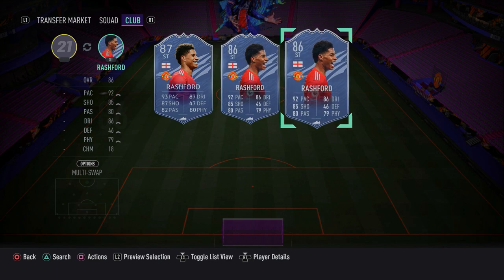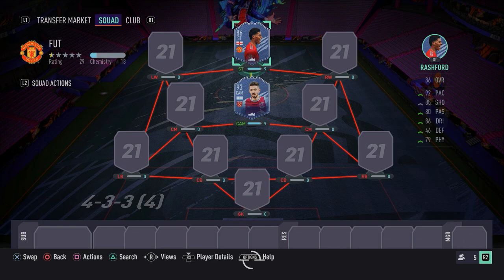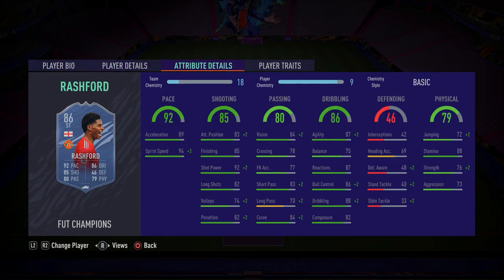If you were lucky enough to afford this card near around the time it was first released, you'll know how good this guy is. Even gold Marcus Rashford is fantastic, but this in-form striker card is just next level. He's got five-star skill moves, four-star weak foot. He's full of pace, got amazing finishing and shot power, good dribbling, ball control and agility. In-game, we all know he plays like an absolute beast. So make sure you go ahead and pick up Marcus Rashford.